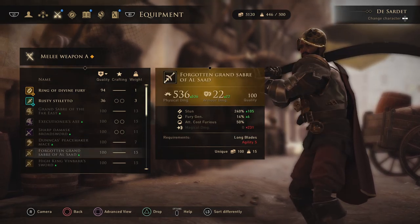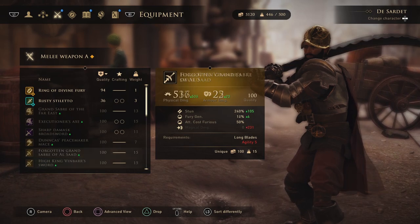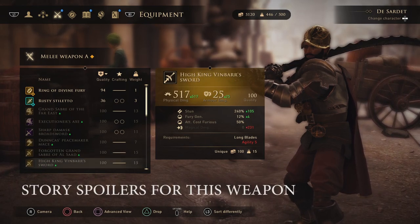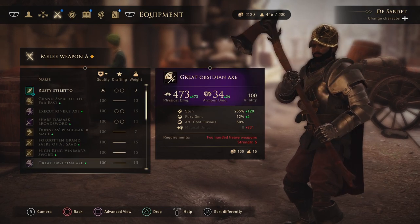Forgotten Saber of Al Saad dropped for me upon defeating a certain Guardian that is near the end of the game. I don't think this weapon can be missed. Story spoiler for this one as well so skip it if you don't want to know. I'm not sure at what point we get High King Wingbar Sword but I guess it's after defeating him or maybe after completing the quest connected to him, so it can't be missed - at least I think so.